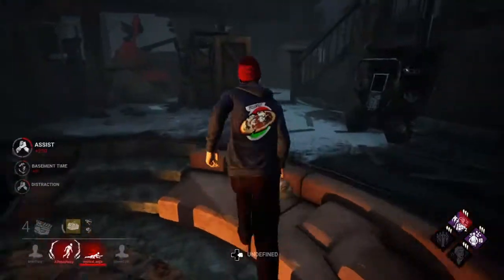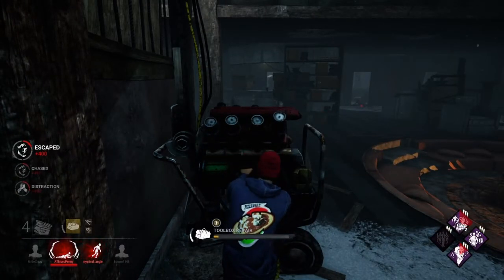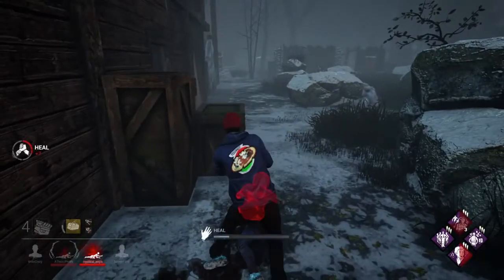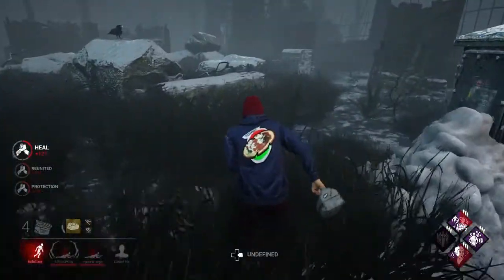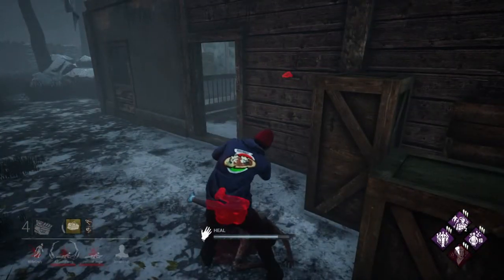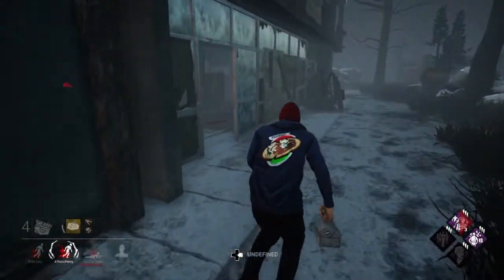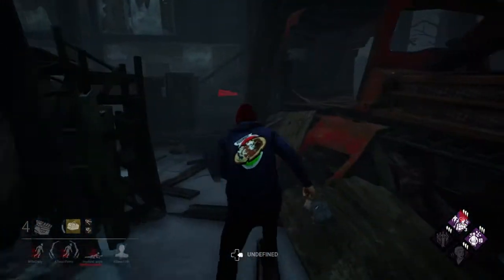When you combine the two Detective's Hunch perks, you can get through a generator then find out where all the totem locations are for where Ruin could possibly be, then just go around and break all the totems if you have a good team. That's why that first generator got done so fast — Prove Thyself gives all allies a speed boost on generators. I'm still getting my Stake Out stacks, it's at three now, and it will be four soon if I stay in the killer's terror radius — that's four great skill checks automatic.